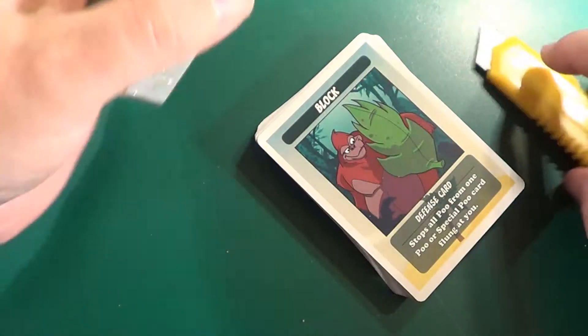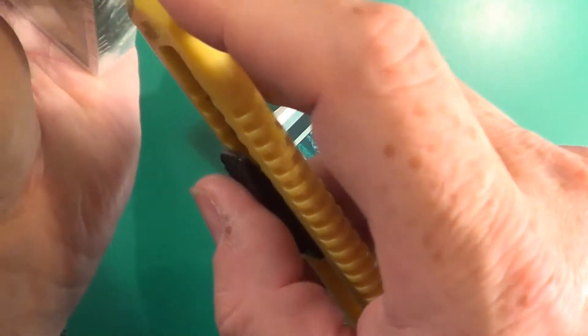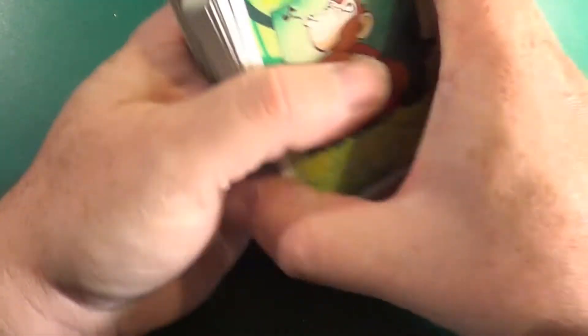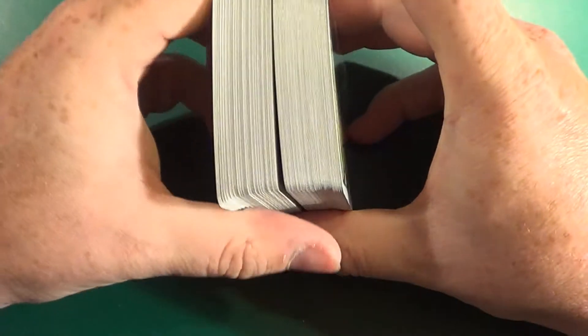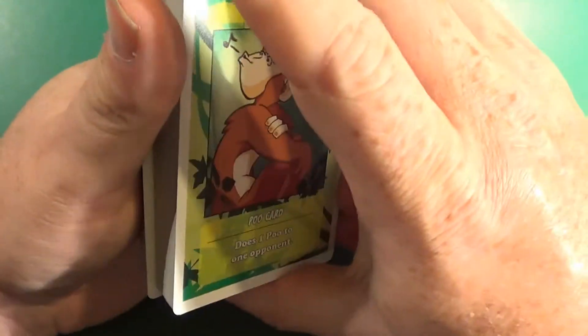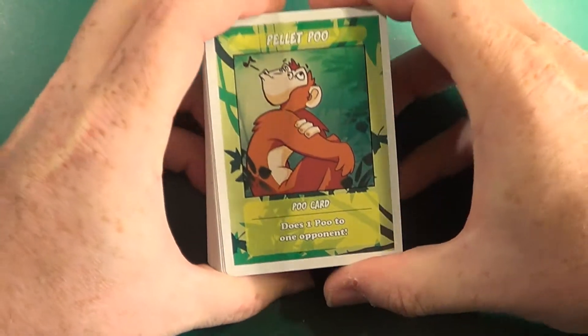Okay, so we have one deck open and now the other deck. There we are. Okay, so these cards get put together to make one big deck of cards. Now what happens in this game is you use the cards to fling poo at each other. So you'll have 2, 3, 4, 5, 6, 7, 8 people around the table.